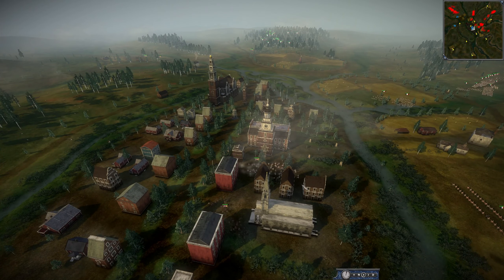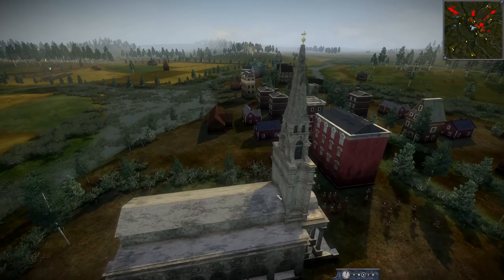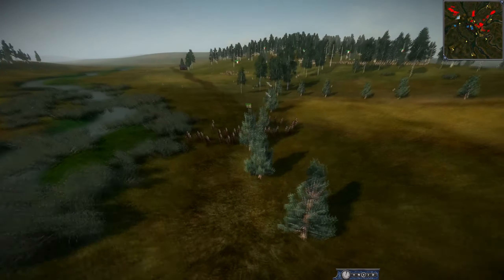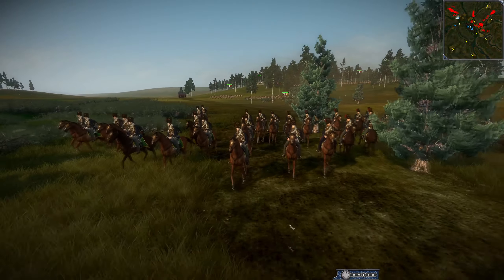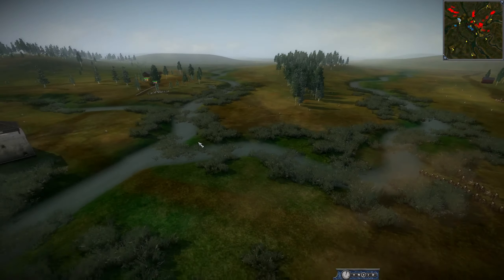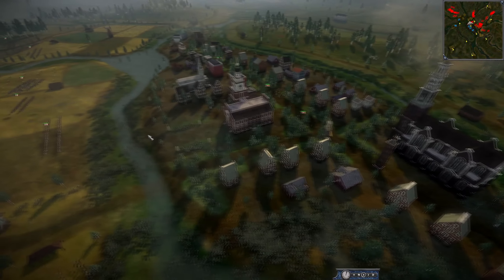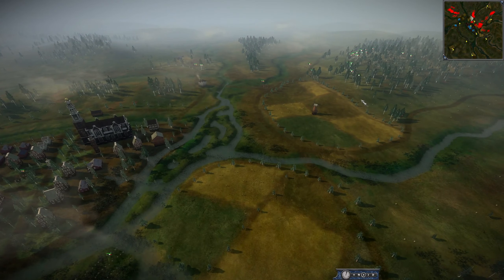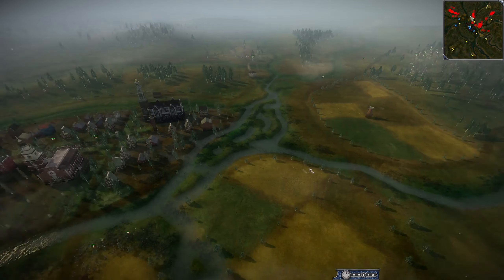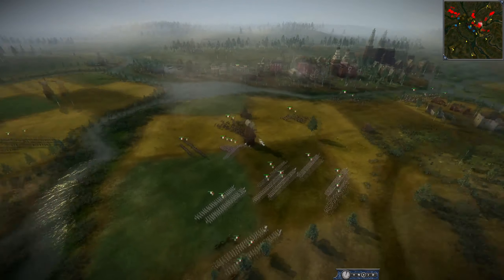France is going to have to make some decisions — push into the town or wait. These are some light dragoons of the UK. It looks like we may have some contact here as these chasseurs à cheval push up on that flank. The UK don't know exactly where the French armies are — they need to push their cavalry out to screen the army, that's super important here.